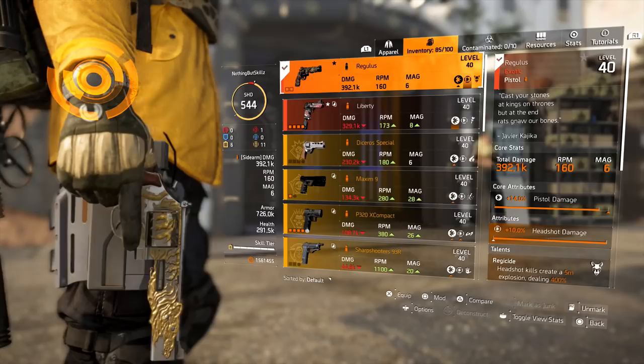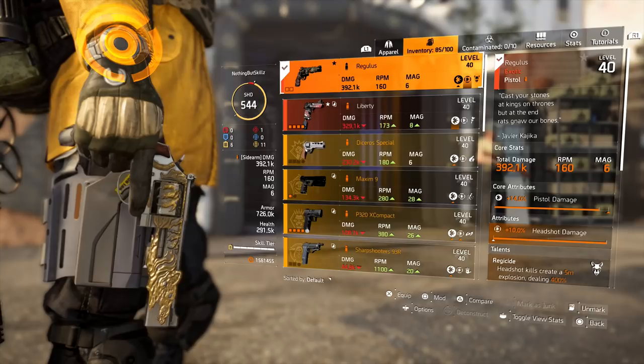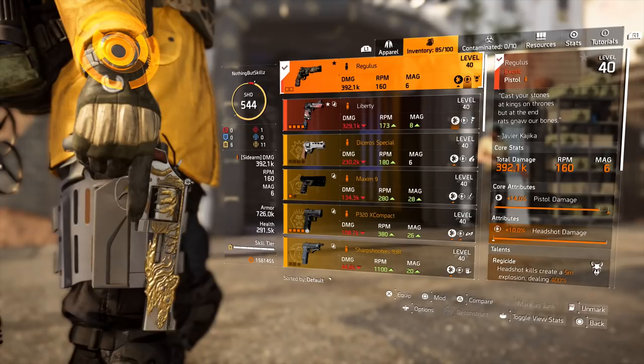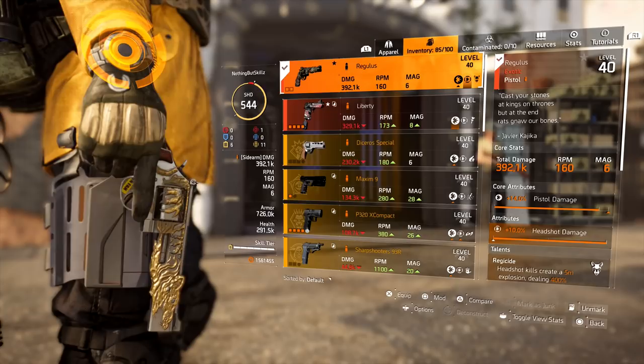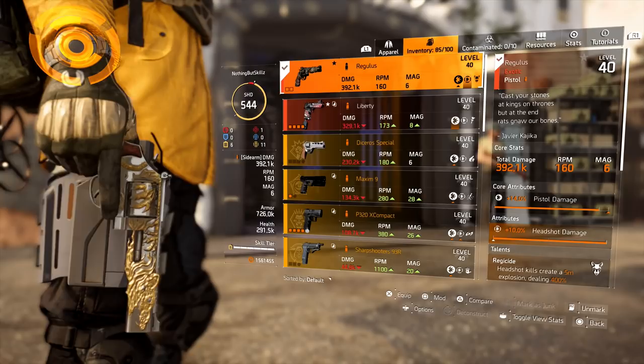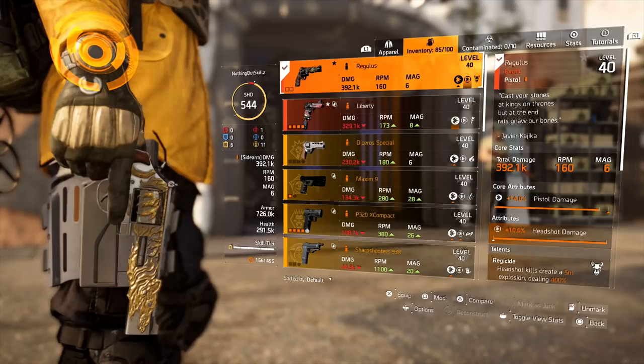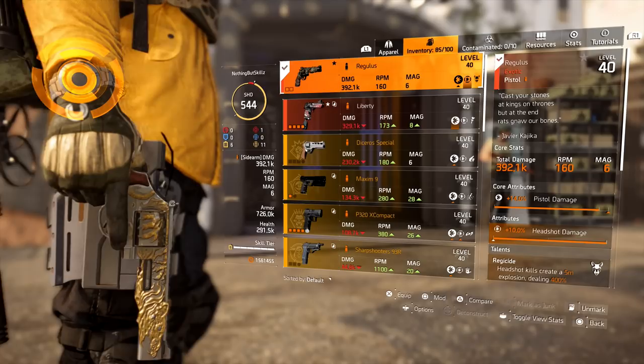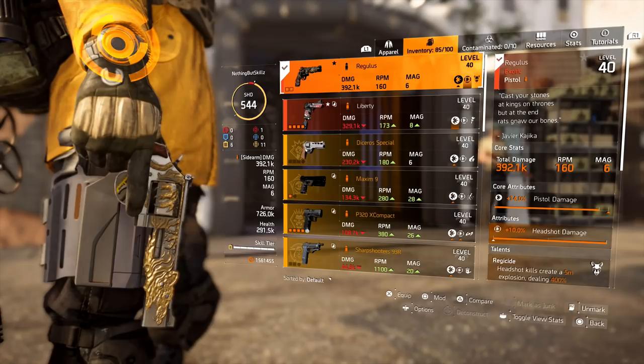This is how you get the new exotic Regulus from the Iron Horse raid. It's a small quest, but it's better than just having RNG where everything drops. As long as you get the blueprint, complete the blueprint, and donate all the parts, you will unlock this. One thing to know: if you have the blueprint on one character, a friend was able to collect all the parts on his second character and craft the Regulus there too — the blueprint shares across accounts.